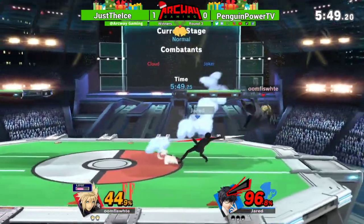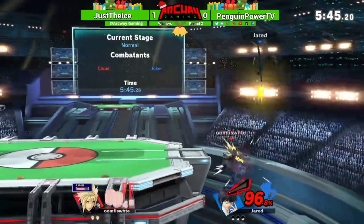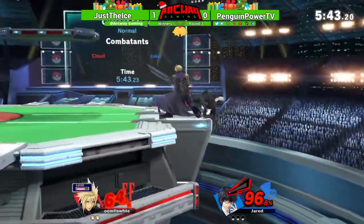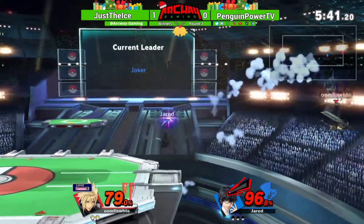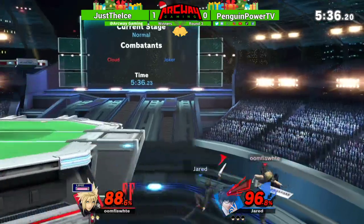That down B doesn't really have the biggest hitbox though. No jump — oh, almost back airing him. That was a good edge guard. Penguin looking a lot better here in the second game.